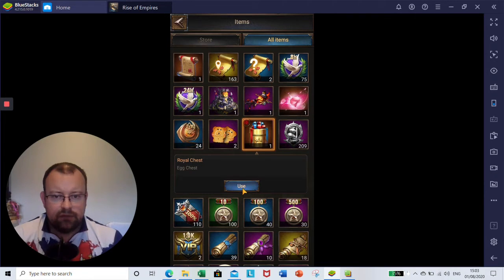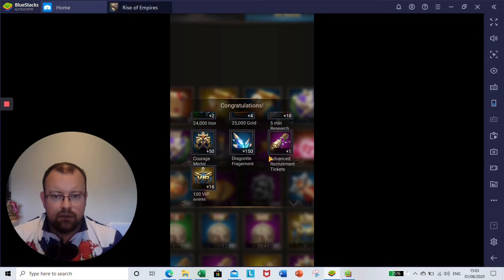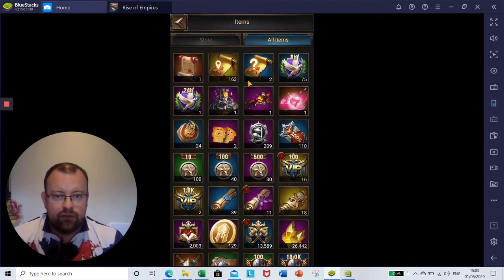So Royal Chest — from one chest I've got two lots of 24,000 iron, 100,000 gold in the form of four times 25,000, ten 5-minute research speed ups, 50 Courage Medals — always good — a few Dragonite Fragments, one advanced recruitment ticket, and 16 times one VIP points, so 1,600 VIP points. And that's just for one rewards chest, so that's a pretty good bounty. Currently I could still get another 20 of those.